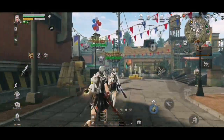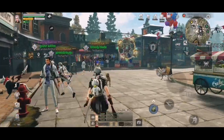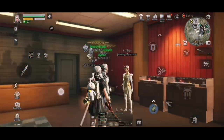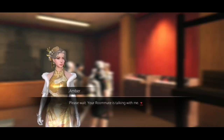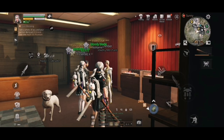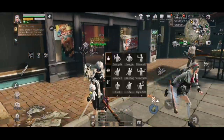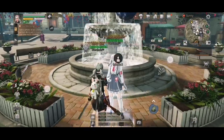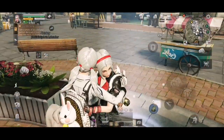We are on the way to get our ring finally. You talk to Amber and say 'I want to get a ring.' She will ask you to make a mood with your roommate and take a picture of it. Just go to this point on the map here in Hope, hug each other, and take a picture.